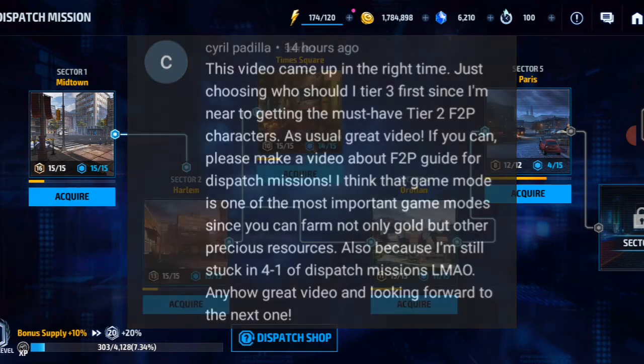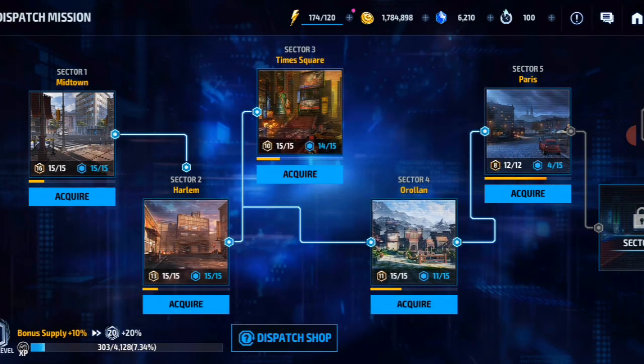This guide is for all free-to-play players regarding dispatch missions. Dispatch mission is a new sector in the game, newly introduced in 2021. Back in the early years of Marvel Future Fight around 2016, dispatch mission was nowhere in the game. This is a 2021 feature, and it's very beneficial for all players, especially free-to-play. I agree that this game mode does support free-to-play players because of all the amazing rewards.